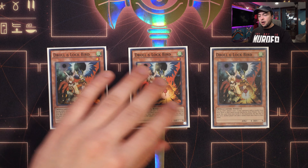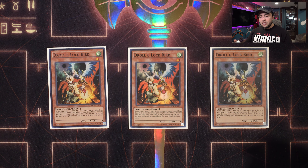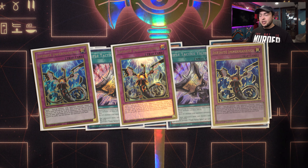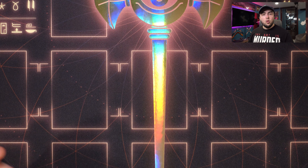For non-engine, this deck is 45 cards with a lot of engine, so there isn't much room for hand traps. But this deck has a pretty decent shot at playing through boards with its own engine — it's very resilient given cards like Con Con, the number of extenders, and the number of starters. Three copies of Droll and Lock Bird, three copies of Ash Blossom, two copies of Triple Tactics Talent, and three copies of Imperm — plain, simple, cut and dry.